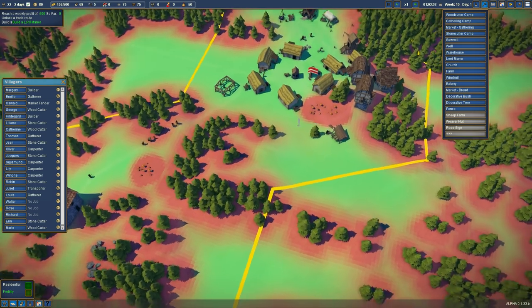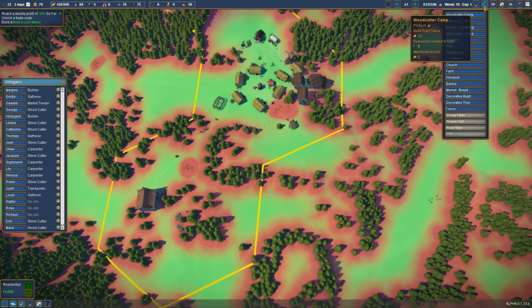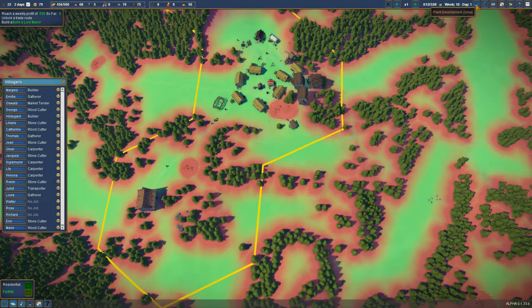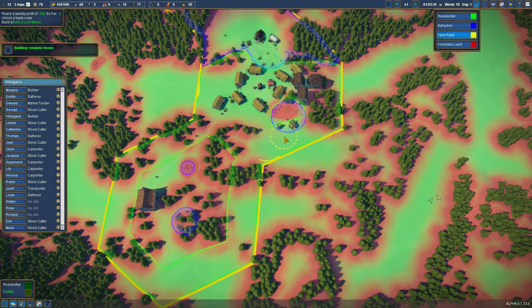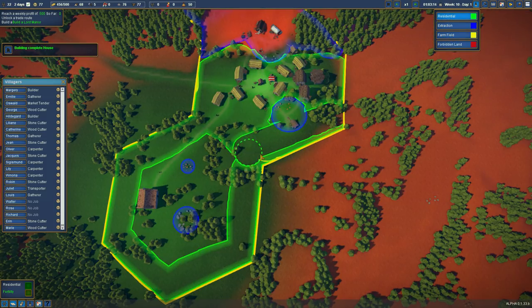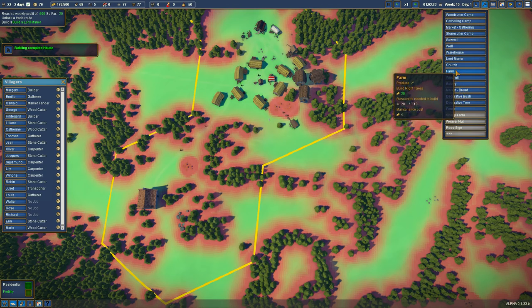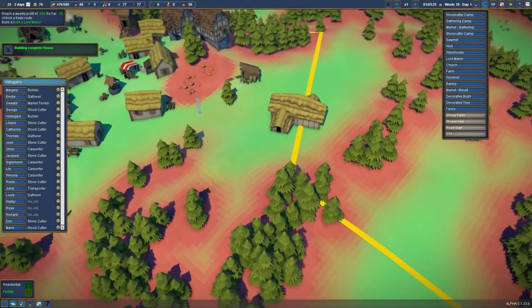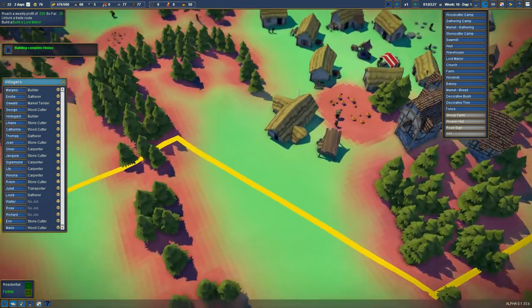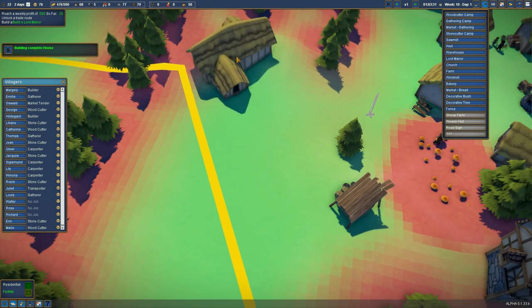Fertility — okay, so we could get some nice farms in this little section here, which is what we were going to do before. Farm field — let's go here, let's take out the residential along here and put farm fields in there. Then let's stick a farm building in — you literally build a farm building and then put the farm fields out.